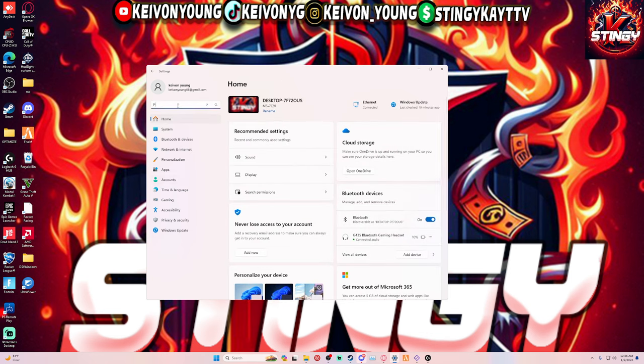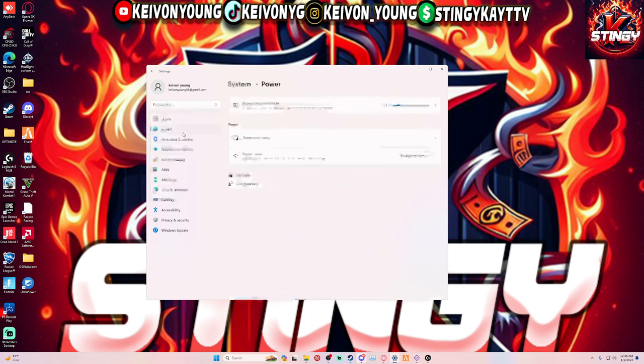Go to Power and Sleep right here, click it, and you always want to put it on Best Performance. It comes stock in Balanced mode. Even if you got a 4090, some people think high-end PC parts are gonna come fully ready to go, but it's actually in Balanced mode. You want to put it in Best Performance mode and that will help you a lot.